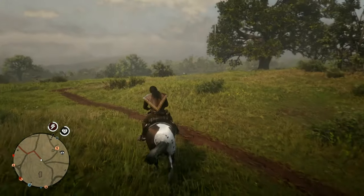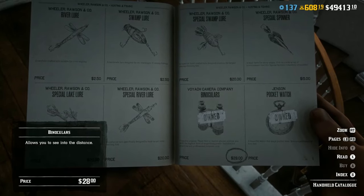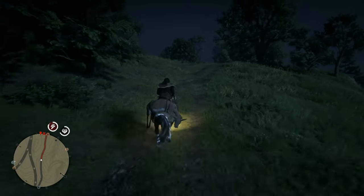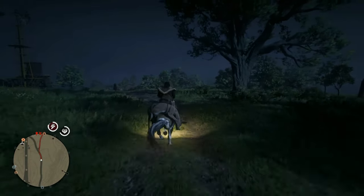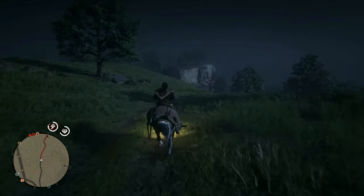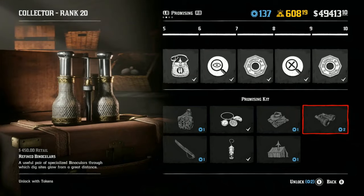Number two: the binoculars. No one uses them. Some people might use them to scout or hunt animals to check pelt quality, but they're just not necessary. I personally don't use them at all. You can use Eagle Eye, or aim your weapon and look through your scope to check the quality level of an animal you're about to hunt.